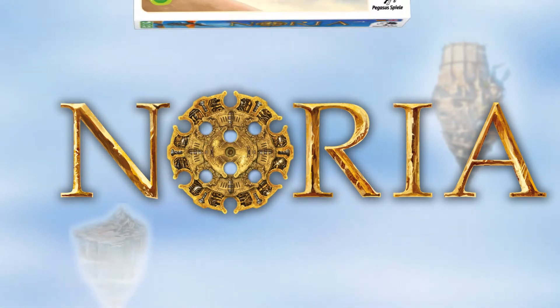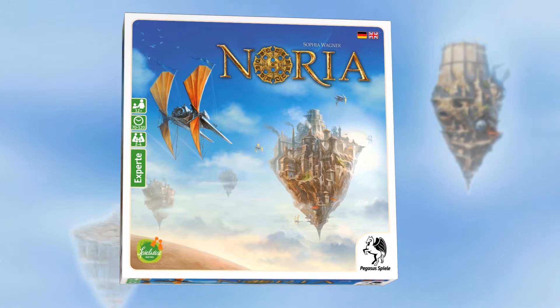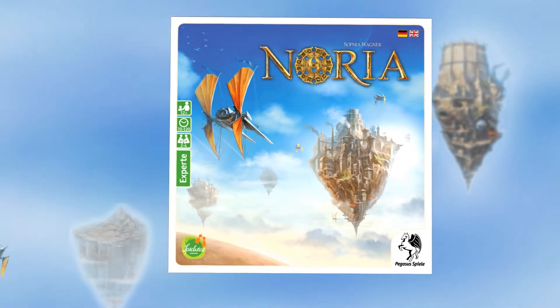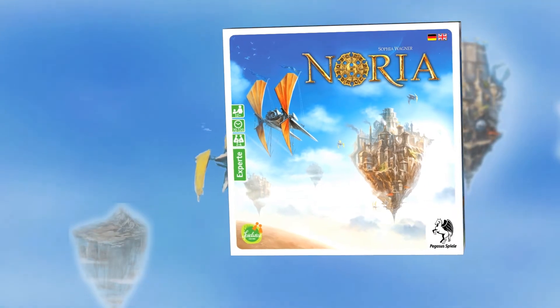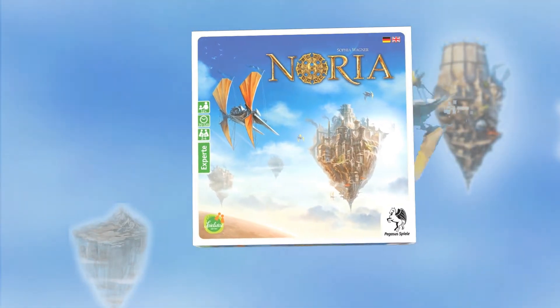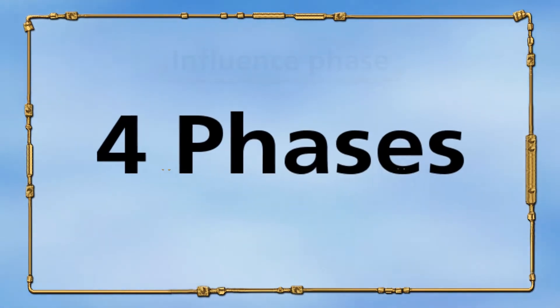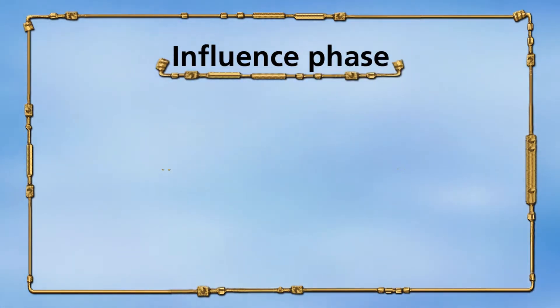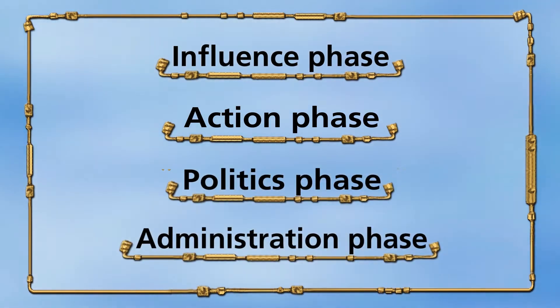Noria: Detailed Phases Explanation. In this video, we will explain the four phases in detail that each player will execute on their turn. You should already be familiar with Noria's setup and general concepts explained in the introduction video. The four phases in your turn are the influence phase, the action phase, the politics phase, and the administration phase.